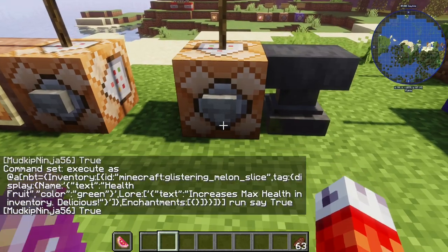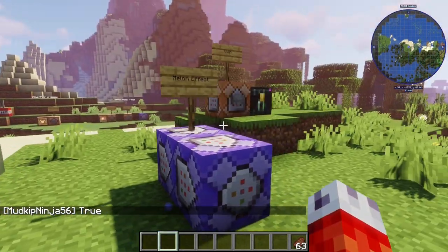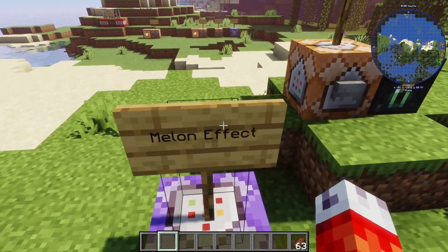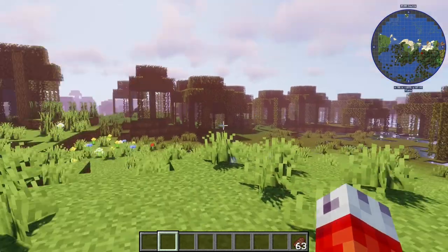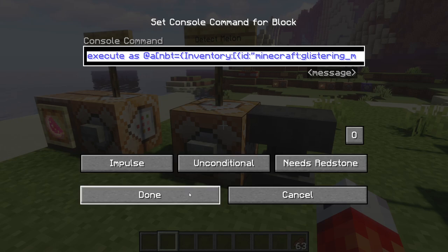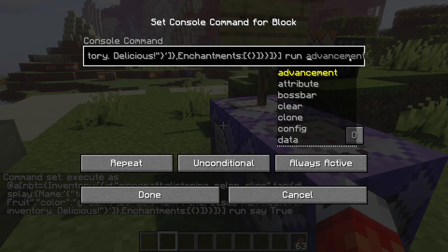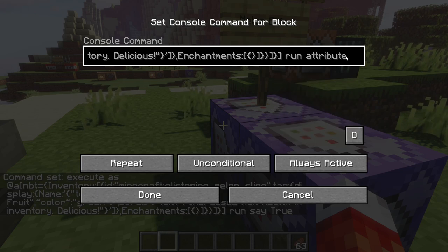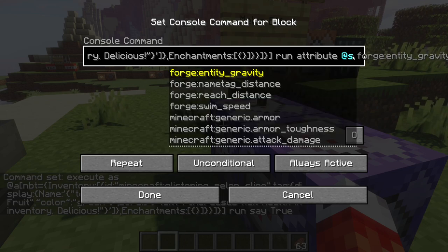We can actually just check if this glistering melon is anywhere in our inventory. Pressing the button rings true — it detects whether it's in our hotbar, offhand, or main hand. It doesn't matter where in the inventory it is. So we know we can check it. Now all we need to do is work on increasing our max health. We take this command, come into our repeating command block, paste it, get rid of the 'run say true', and instead run the attribute command to alter max health, which is stored in a player's attributes.